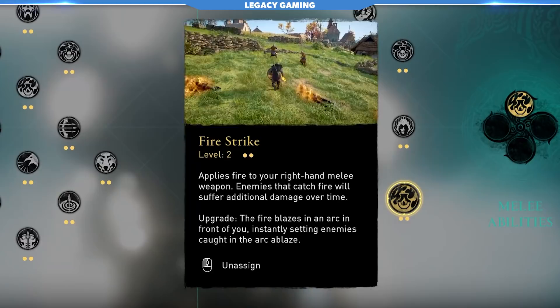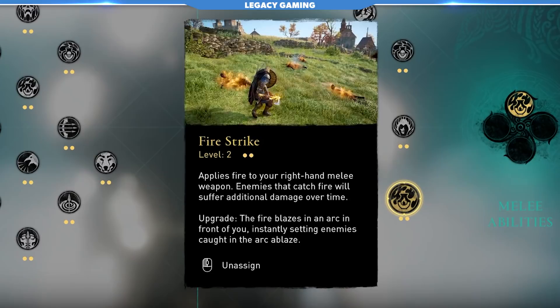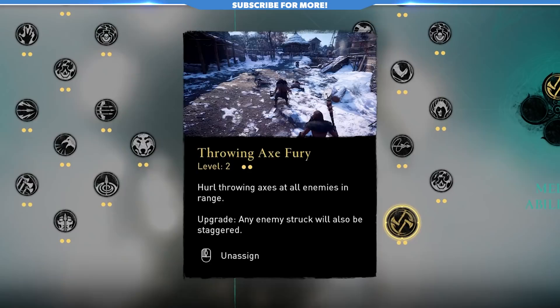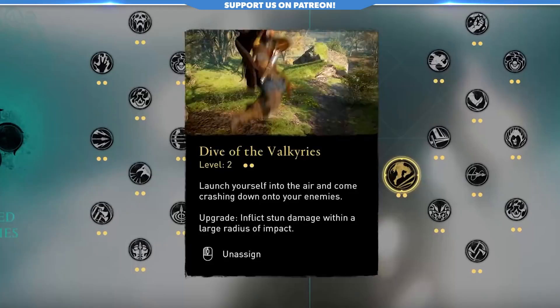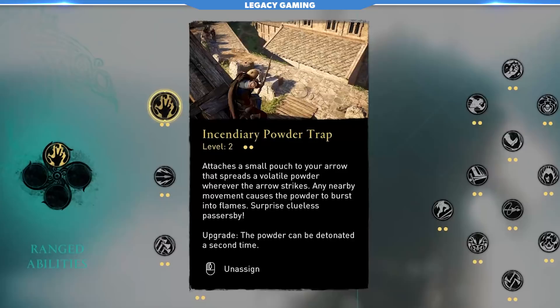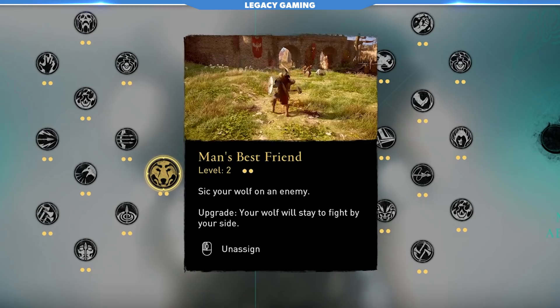In terms of abilities, this build is completely designed around Fire Strike. We're going to be attacking so fast, doing so many crits — there is nothing more potent than Fire Strike. This is a fire-based build, and you have to see the gameplay to really understand the magic. The rest of the abilities you can use whatever you want. I use Throwing Axe Fury, I like Harpoon Impalement, and of course Dive of the Valkyries. This is not a ranged build by any stretch of the imagination. For ranged, I recommend Mark of Death and Focus of the Nornir. In this case, I'm using Incendiary Powder Trap and Man's Best Friend — an unlikely choice, but I know a lot of people like that one.